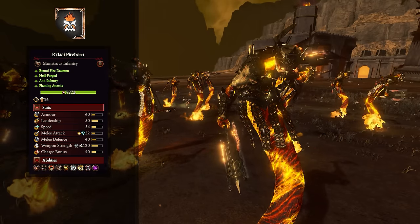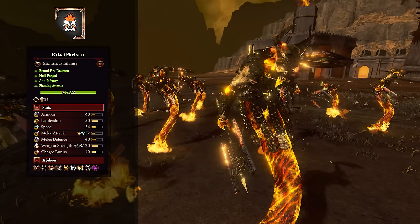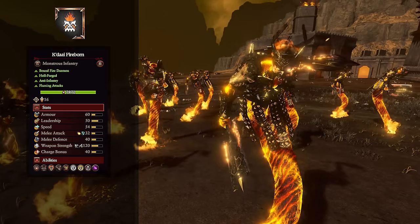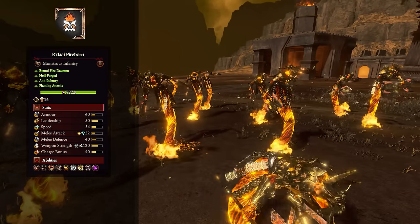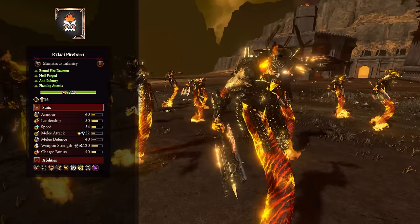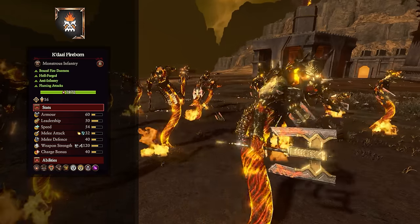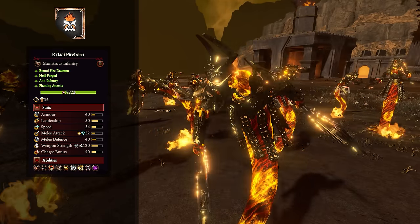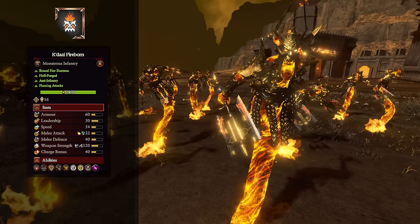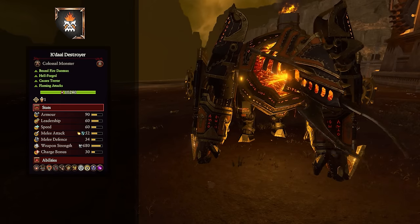The Kadai Fireborn are our first and only monstrous infantry. They have good combat stats with armor piercing damage and a bonus versus infantry. They have 10% physical resistance, cause fear, are Hellforged so can be healed by the Demon Smith, and have Blazing Body for growing physical resistance and melee damage reflection in prolonged combat. They function somewhat like demons with Demonic Instability, but have Burning Bright making them unbreakable for the first 50% of their health — which is important since they only have 50 leadership otherwise. Very dangerous for the first half of their health.